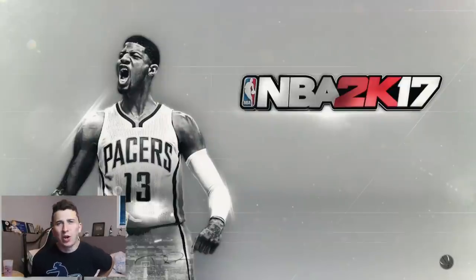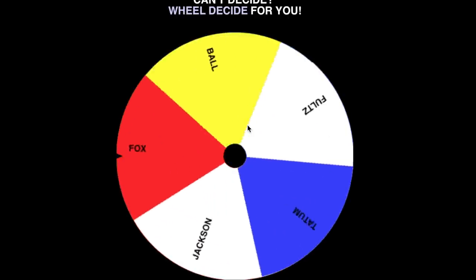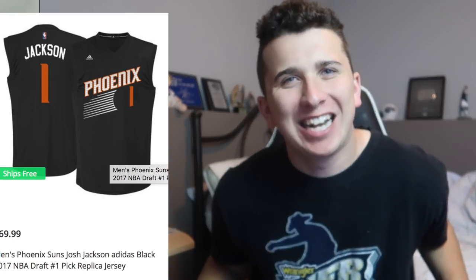I got to go spin the wheel one more time. Second spin — I have a choice, so if it lands on a guy I want I can take it, if it lands on someone I hate I don't have to get their jersey. It's Josh Jackson! I love Josh Jackson — he was the guy I was hoping for on this spin. I'm going to go order it right now. I just ordered the jersey; it's all black, it's really cool. If you enjoyed the video, make sure to smash the like button, let me know what you want me to do next, hit subscribe if you're new to the channel, and I will see you guys next time.